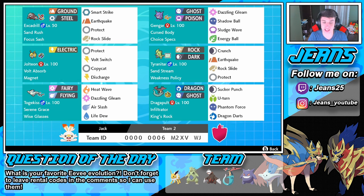Then we got this Dragapult with Infiltrator as its ability, so it can go through Protects, and King's Rock as its item. If you don't know what King's Rock does — it makes moves that do not have a flinch chance have a 10% flinch chance. So Sucker Punch, U-Turn, Phantom Force, and Dragon Darts can all potentially flinch Pokemon. That's why Dragon Darts will be awesome — it hits both opponents and has a chance to flinch both of them.